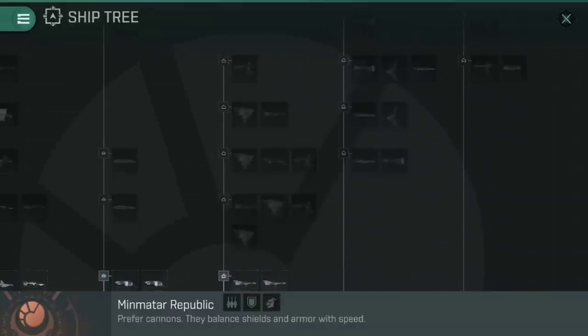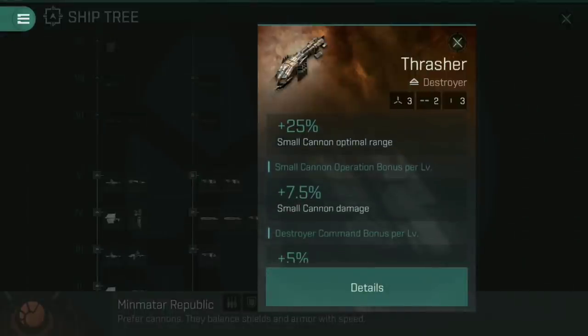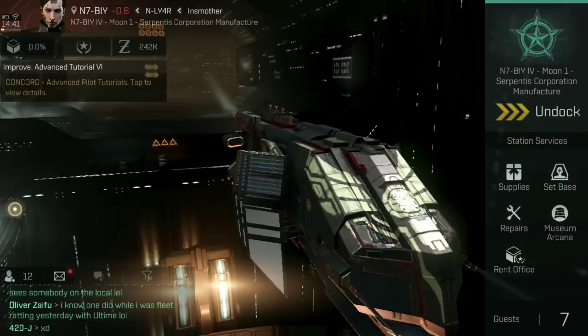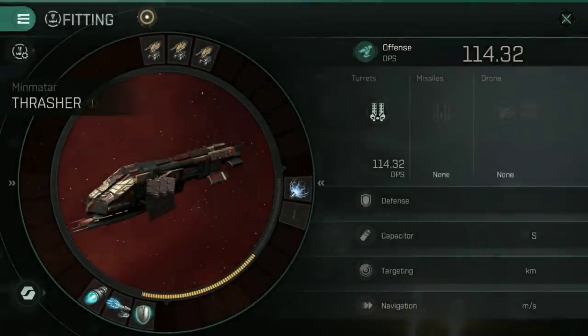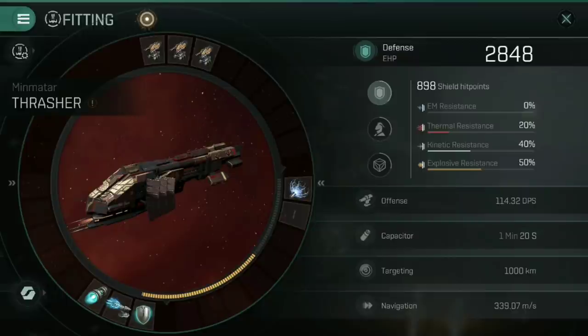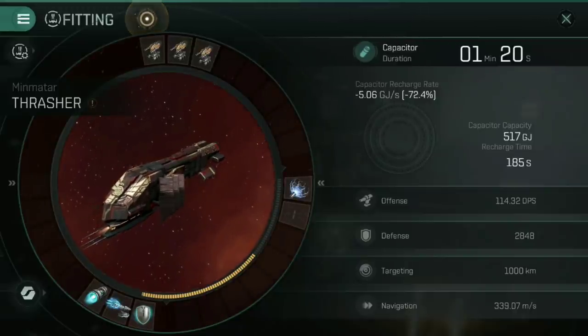So you've got an idea of what ship you want and what skills to train. Now, how do you actually fit it? You go into the fitting menu. You can see I've already fit mine — with my skills and current fittings I've got 114.32 DPS, that's damage per second, with a defense of 2,848, heavily reliant on shields. My capacitor, however, is not stable: everything turned on, my capacitor will drain in 1 minute 20 seconds. I could level up destroyer engineering to make that more stable, but 1 minute 20 is absolutely fine for this.